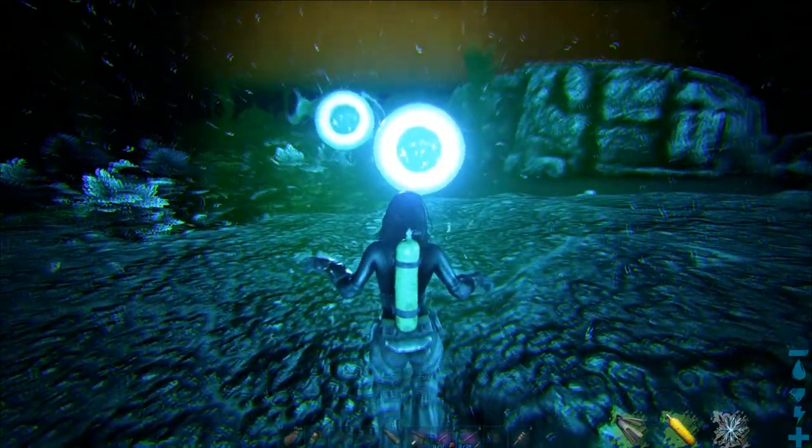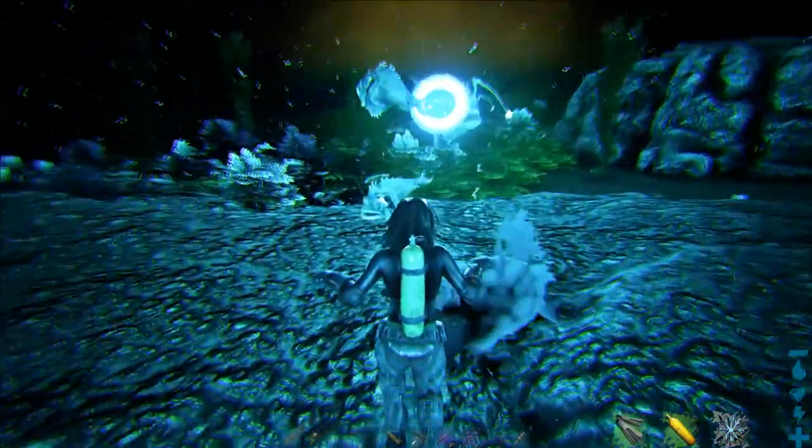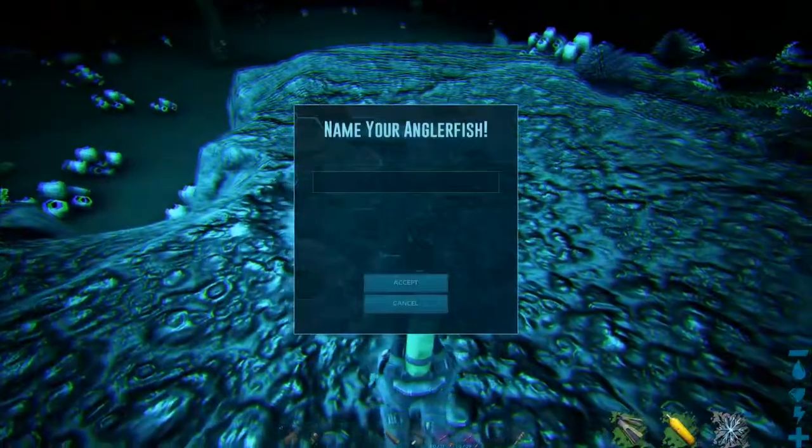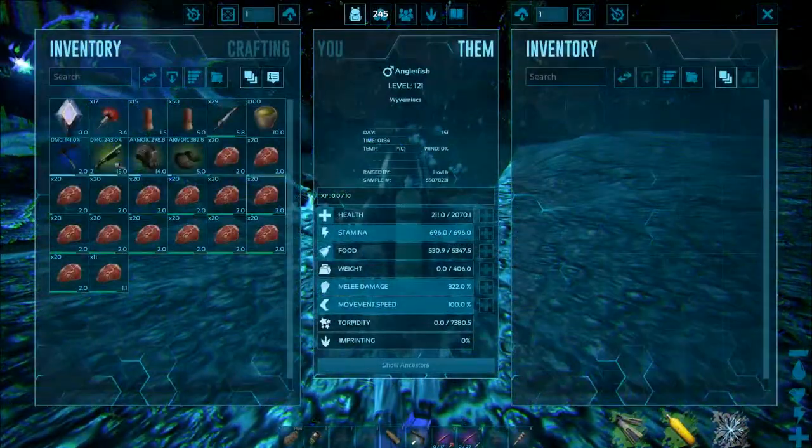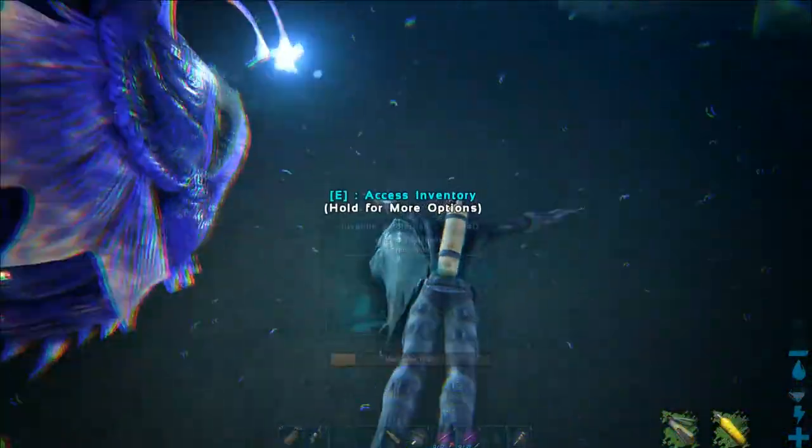When the little anglers are born, make sure to imprint them, feed them some meat, and disable wandering on them. The anglerfish can be ridden without a saddle.